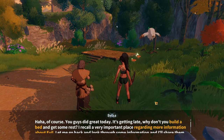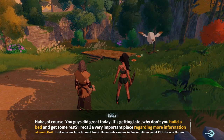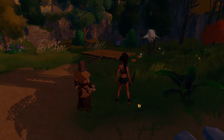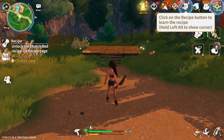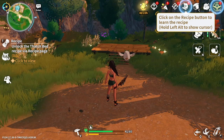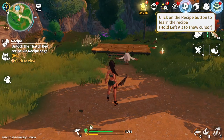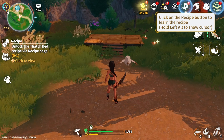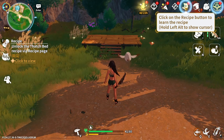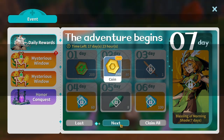You guys did great today — it's getting late. Why don't you build a bed and get some rest? I recall a very important place regarding more information about evil — let me look through some information and I'll share it with you tomorrow. Is this my home? Click on the recipe button to learn the recipe. Hold left alt to show the cursor. Oh my goodness! I can collect coins every day — that's so cool. Mysterious window.